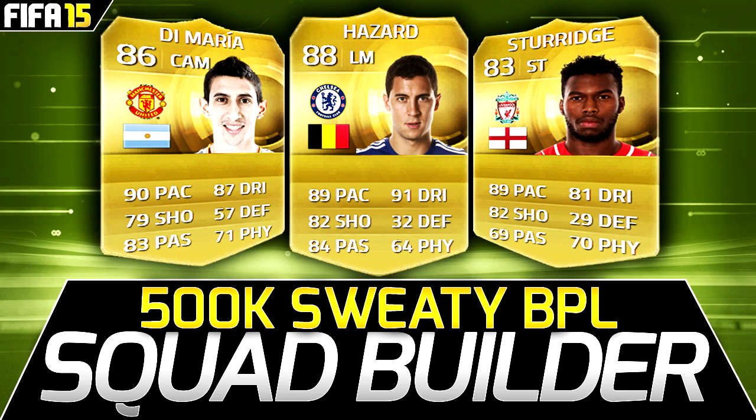Yo guys, what's going on, it's KIZ here and today we have a 500k sweaty game-winning squad builder featuring Hazard, Di Maria, Sturridge and many more overpowered players. This squad wins a lot of games and it's very sweaty so let's get right into it.